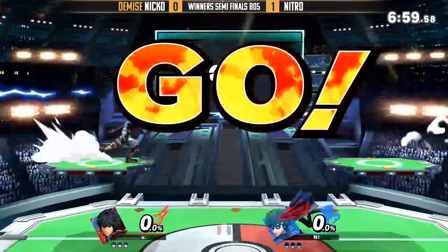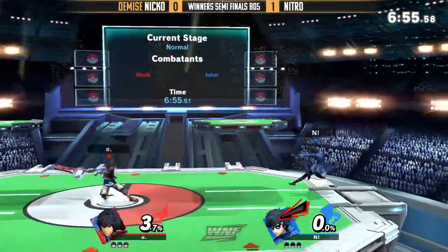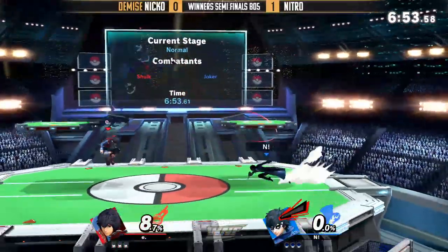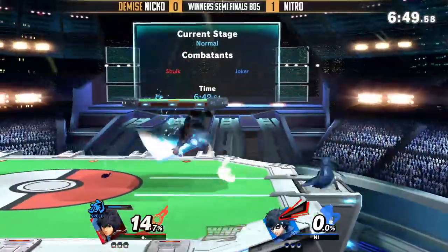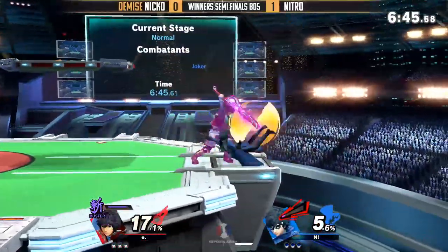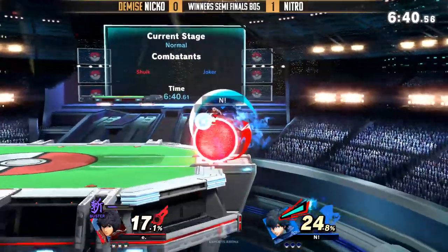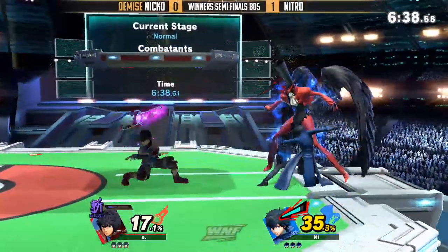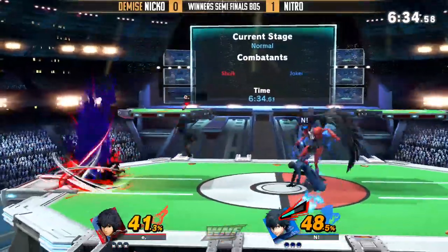Arsene ending up taking that gain for free there with that F-tilt. He was only at a cool 119 as well. Here he comes — that was still pretty good on Niko because he had the Buster, and even though he hit the Rebel's Guard, he still got the damage for free. Buster giving a lot of percentage.